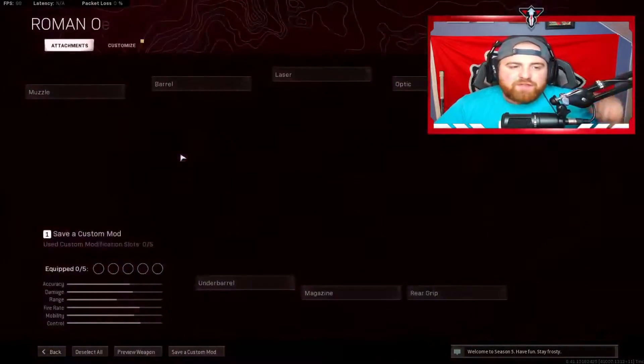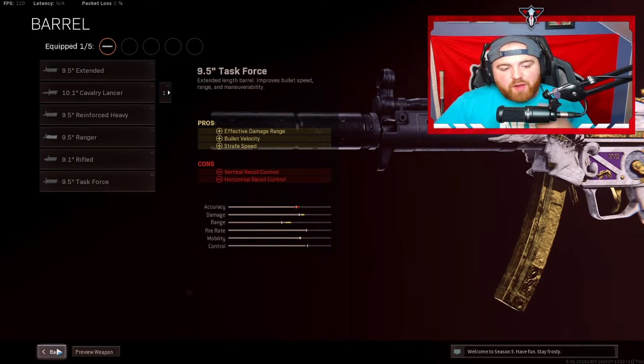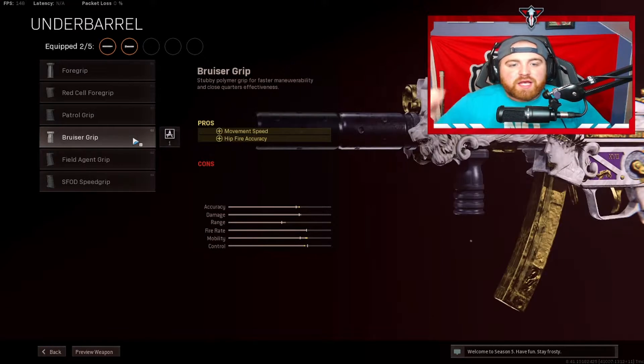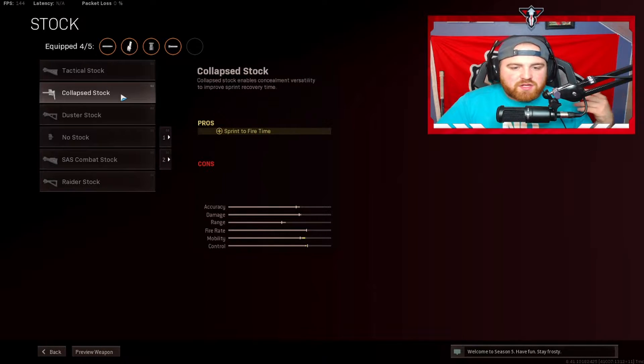For the Cold War MP5: muzzle — Agency Suppressor. No barrel — it actually makes the gun worse. Laser — Tiger Team Spotlight, because movement speed and mobility for slide cancels and bunny hops is very beneficial with any Cold War SMG. Underbarrel — Bruiser Grip, because movement speed is key with SMGs. If you can slide cancel, bunny hop, drop shot — it'll increase your win rate in Warzone significantly. Magazine — 50 round drum. Stock — Collapse Stock for maximum mobility. The movement on this Cold War MP5 is absolutely insane.